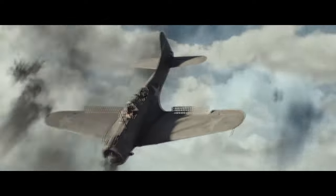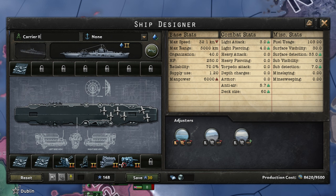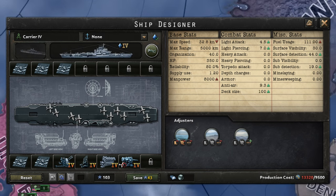Carriers are the second best ship currently in HOI4 Navy. The mechanics have changed such that you will be able to launch a ridiculous amount of planes in a naval battle. When making these floating cities, make sure that you put as many planes as possible on them, and have good anti-air. Their job is to simply hold as many planes as possible and throw them at the enemy back line until there is nothing left.